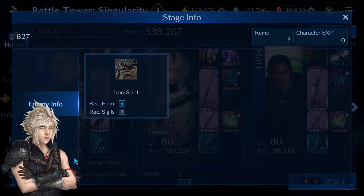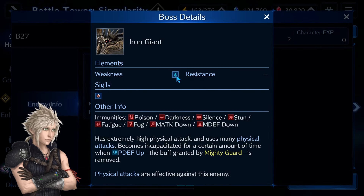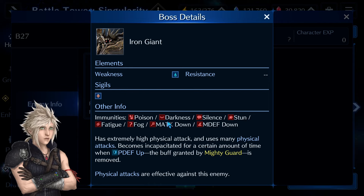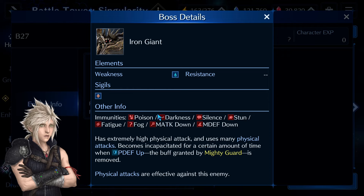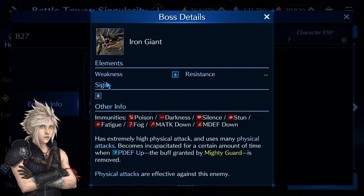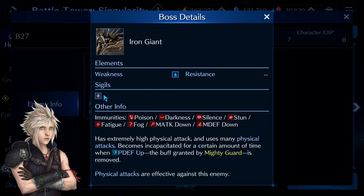It's Iron Giant again and he is weak to water. It is crucial to have utilities to debuff his physical attacks as well as physical defense, as he will often keep buffing them. The giant hits very hard, so you need high physical defense stats as well as buffs to survive his attacks. There will be a sigil phase, and ideally you want one diamond sigil somewhere on your team to make it a little bit easier.